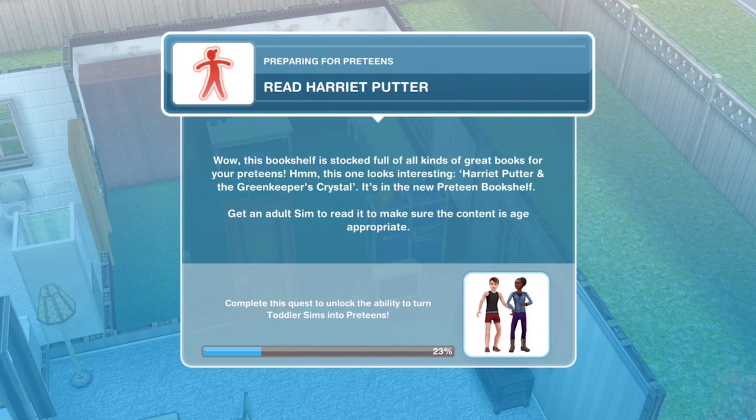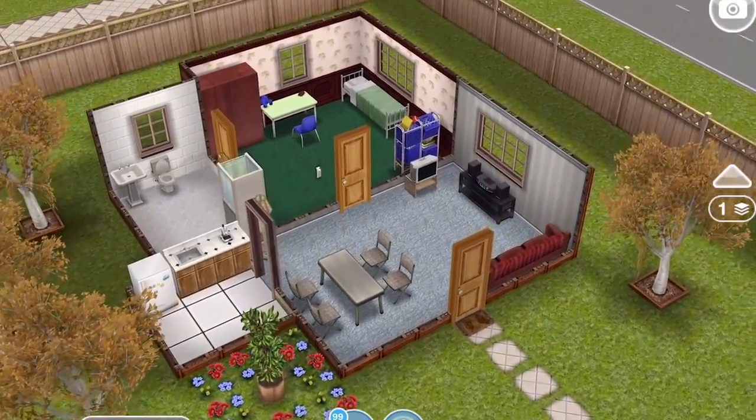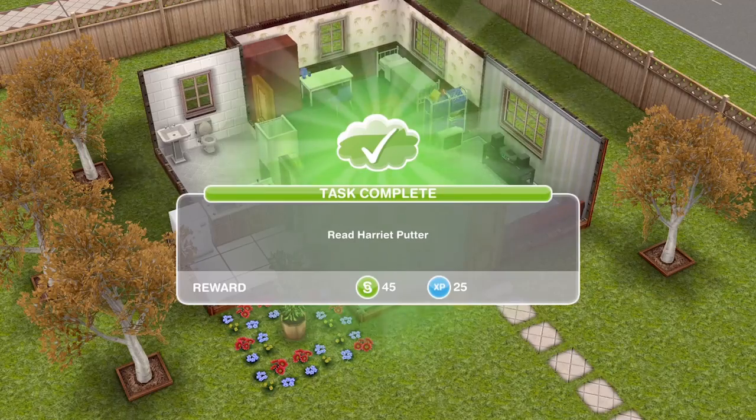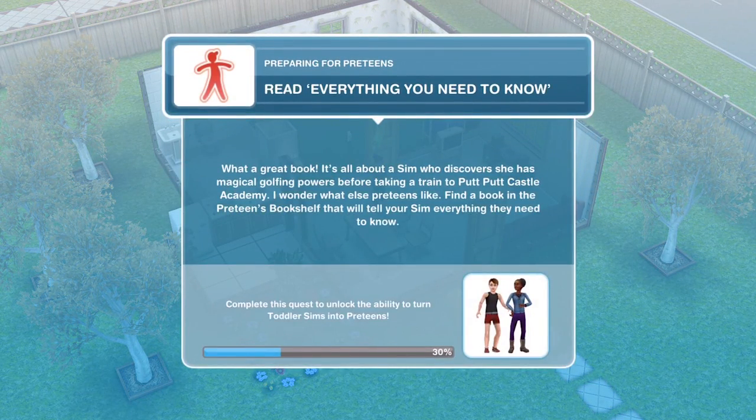The next thing we need to do is read Harriet Putter. The bookshelf is stocked full of great books for your preteens — click on the bookshelf and select Harriet Putter, which takes four hours. Once finished, the next task is to read Everything You Need to Know. It's all about a Sim who discovers she has magical golfing powers before taking a train to Put Putt Castle Academy.